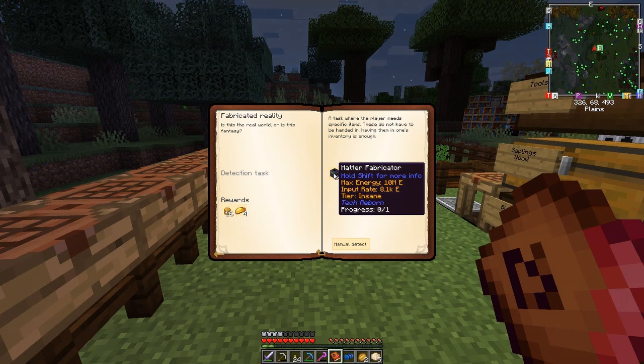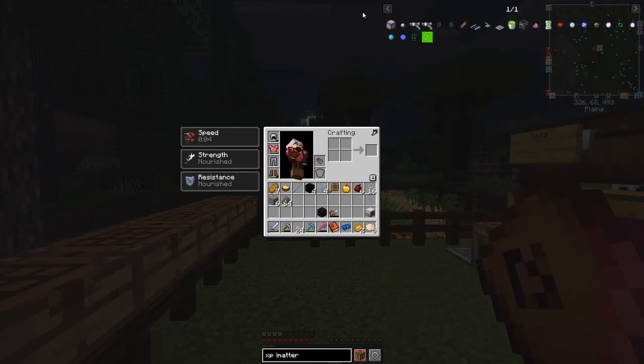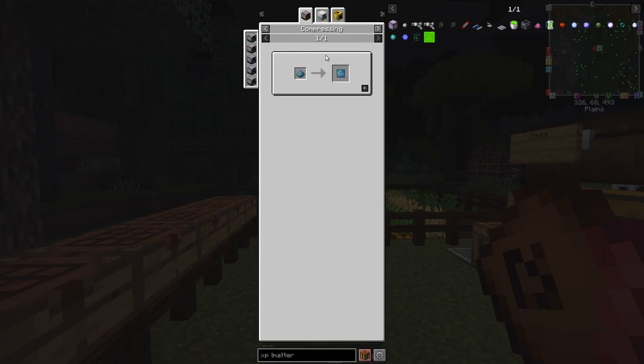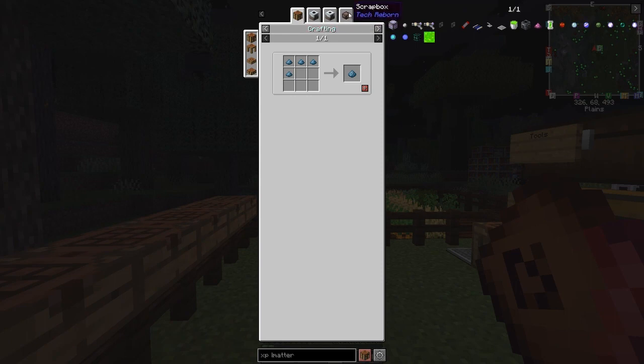The next one after this is a matter fabricator. This is probably going to be quite difficult — let's have a quick look at the recipe. This is going to be really tough. Any of these with energy flow chips are going to need laparotron crystals, which are made from laserite plates and energy crystals, and industrial circuits from Tech Reborn are really tricky because you can only press them with compressors from three different mods.